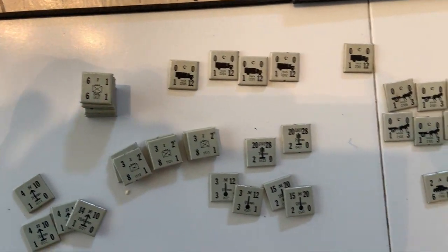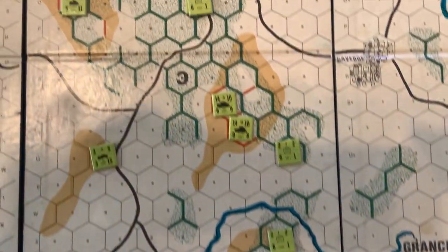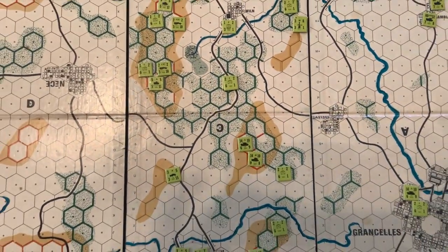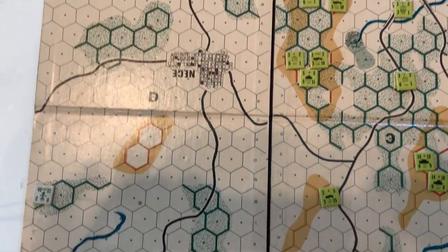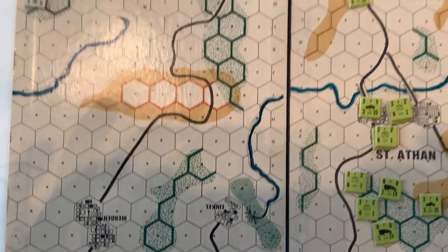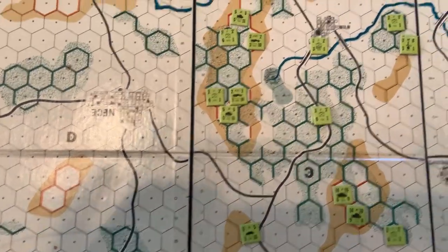I'm trying to set up the German units for deployment on the board. Here's the Allied deployment — trying to determine where to put them. This is initial placement; it's probably the main thing that'll determine how the battle goes for the German player. Where I put the German units will determine how the battle goes, so I'm trying to pick out a place to attack this front.